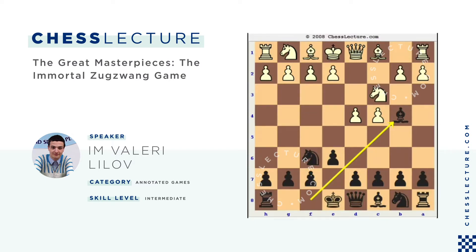Nimzovich prepared the Nimzo-Indian system. The idea for Black is to take on c3 at the appropriate time, creating doubled pawns for White, and then after a move like c5, to block those pawns and exploit them. It's a very solid positional idea that players of every level use, even today. However, White has a chance to avoid it with the move Nf3.